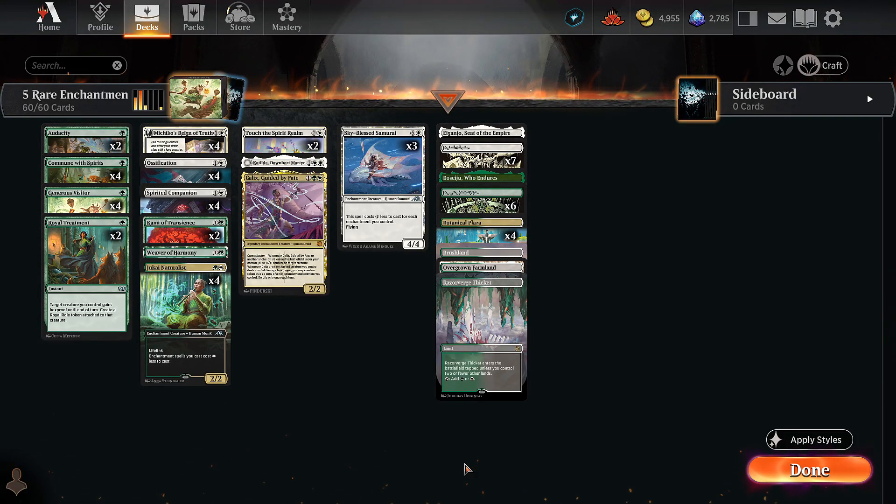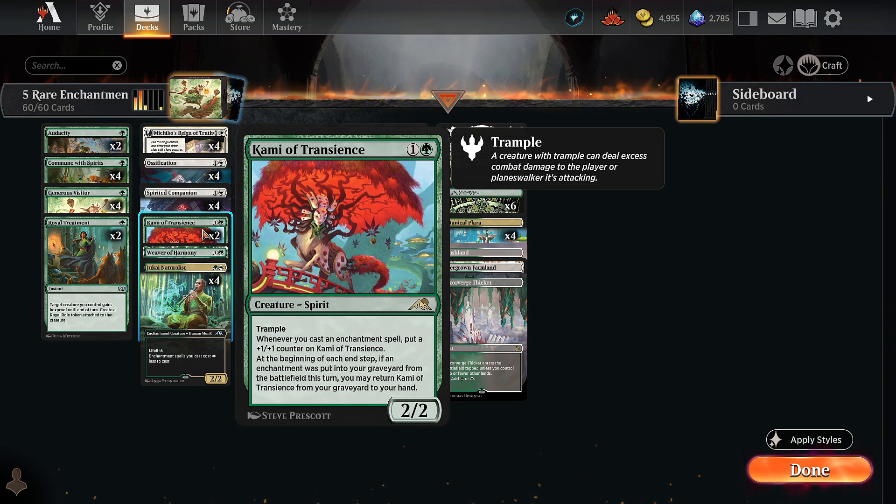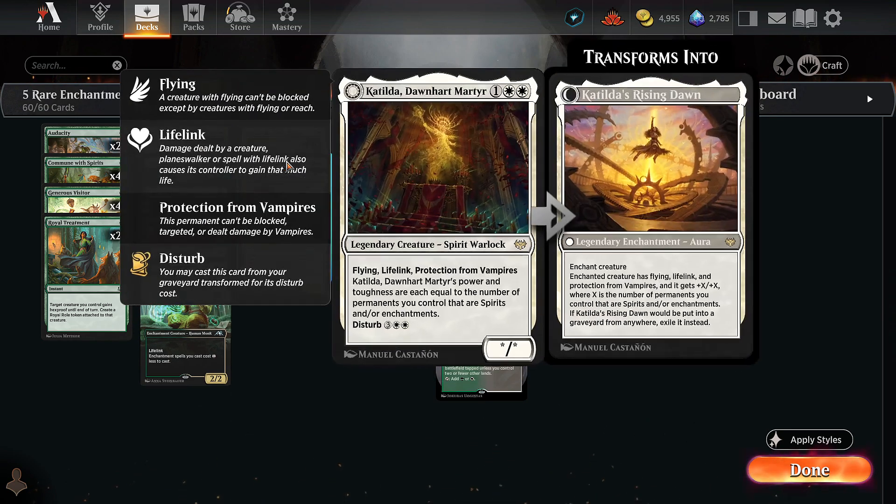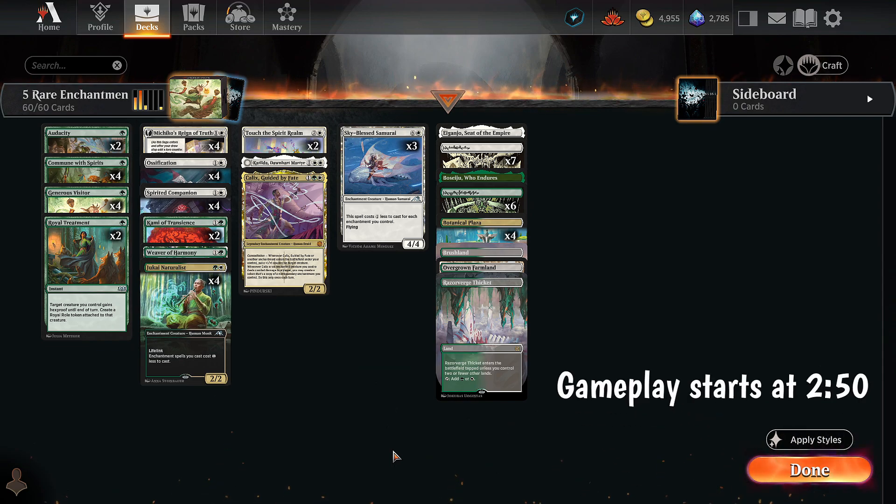What's going on everyone? We have a 5-rare budget standard deck. If you're not familiar with our rules here on the channel, I always play one each of every rare dual land for free. Then our main board can only have 5 rares total and only 2 max of any individual rare. So this is a Selesnya Enchantments deck — actually a tier 1 deck in standard.